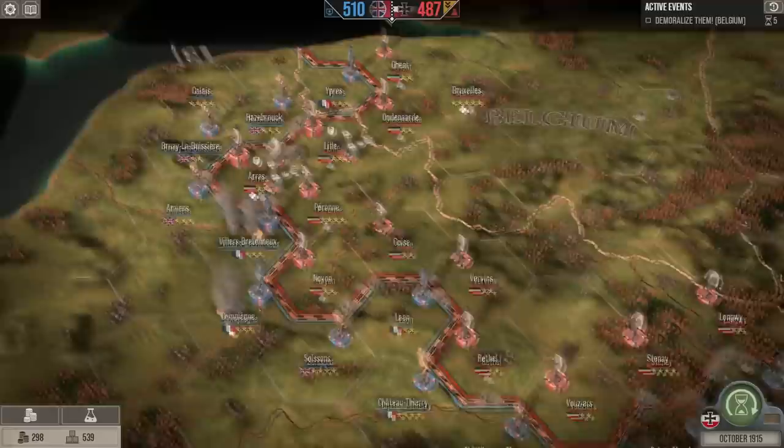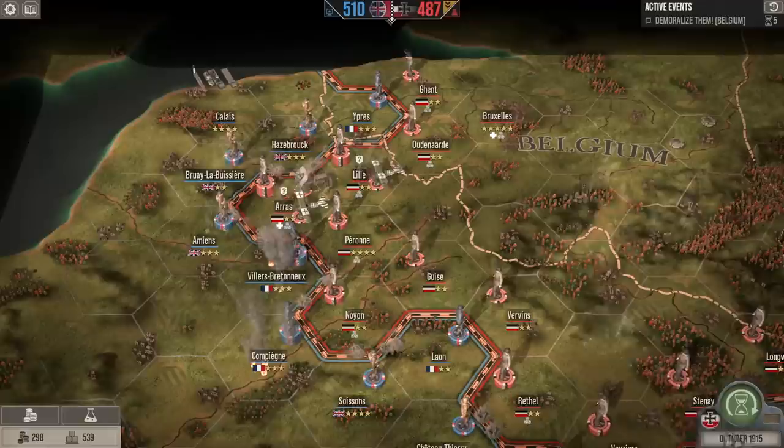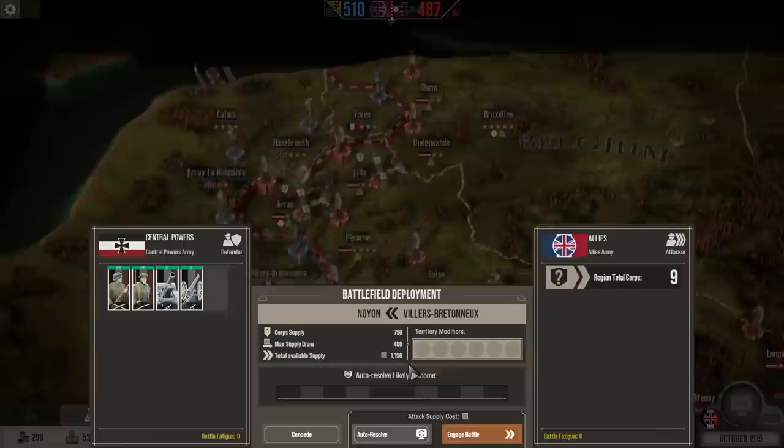We'll see how that influences the battle. I don't have enough gold or supply to wage any offensive warfare this turn, so we're going to pass to the next turn. The enemy is doing some spying. They're going to attack me again.